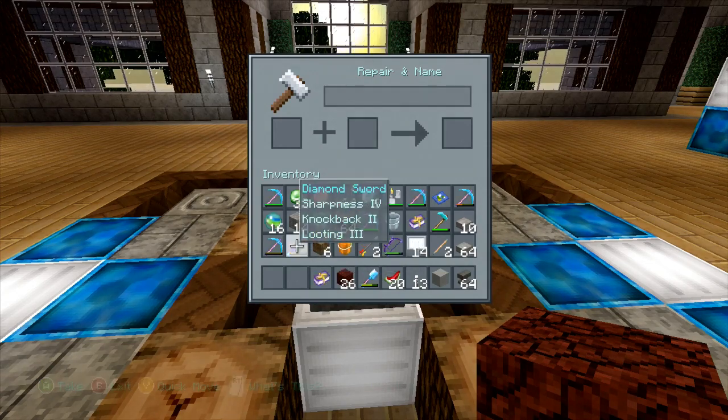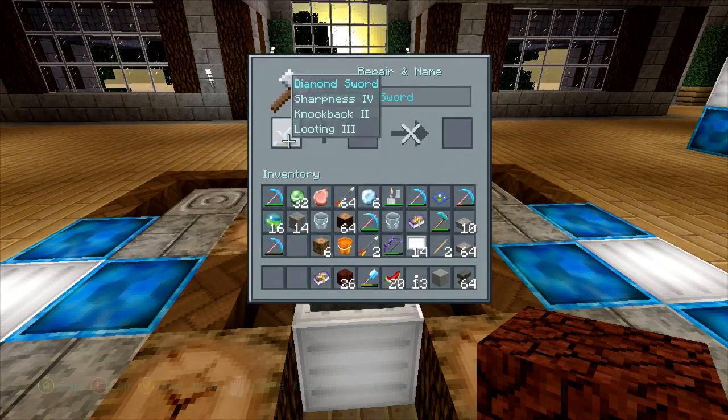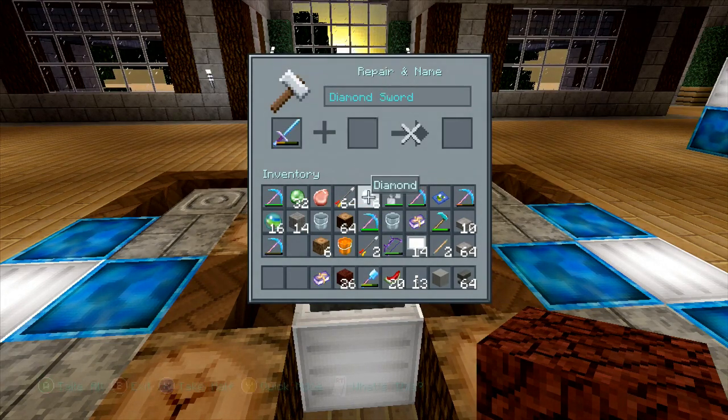We'll start with the sword. Keep in mind that there is a maximum of four enchantments that can be put on any item. So for example, my sword is pretty beat up. It takes the equivalent material of the sword or tool — this is diamond, so I need diamonds to simply repair it. It's 25% per diamond, per iron ingot, or per gold.